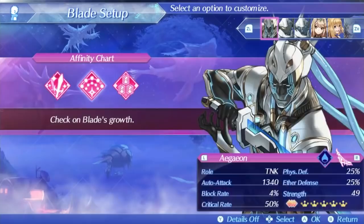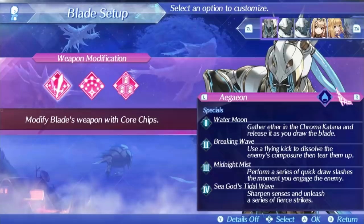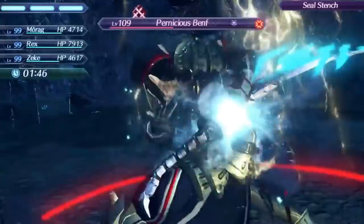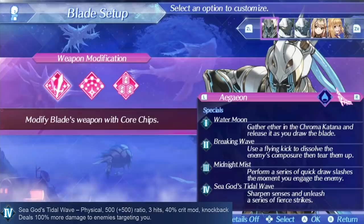Ajean's level 4 special is very similar to his level 3. It's called Seagod's Tidal Wave and has the exact same effect of dealing more damage to enemies targeting him. The damage ratio is 1000, so it's a bit stronger than his level 3, and it has a 40% critical hit mod for nearly guaranteed critical hits. As a level 4, it has the nice benefits of immunity to everything and driver combo freezing, making it a pretty decent level 4. Still, none of these specials can really cover for his lack of damage, and if Ajean doesn't have aggro his level 3 and 4 get nerfed damage, which is not good for getting aggro either.